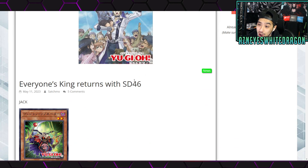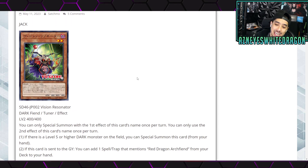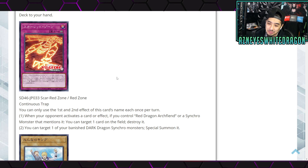Starting right off with Vision Resonator - it is a dark fiend tuner effect, level two, 400/400. You can only special summon with the first effect of this card's name once per turn, and you can only use the second effect once per turn. The first part: if there's a level five or higher dark monster, you can special summon this card from your hand. The second part: if this card is sent to the graveyard, you add one spell or trap that mentions Red Dragon Archfiend from your deck to your hand. You could even throw this into dark worlds - dark world synchro might become a thing.